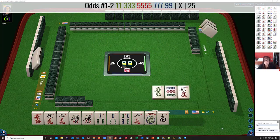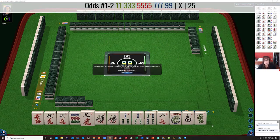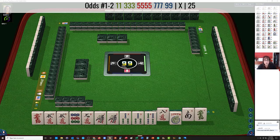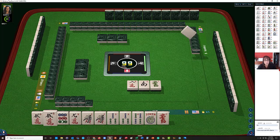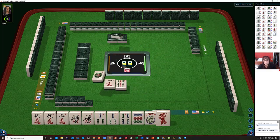Oh look, we got a 5 crack and a 9 dot. Well, that'll be interesting. If we can get a 7 dot, we could play the first odd hand in three suits. Let's let that 8 crack go. 1, 3, 5, 7, 9 — look at the odds we have.